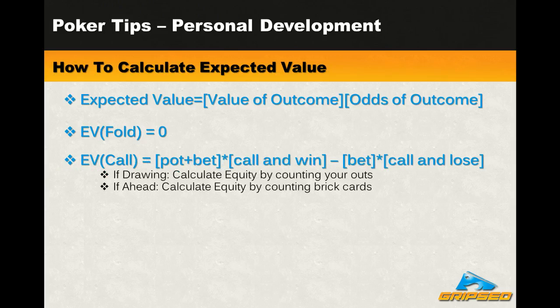Next, we have the EV of calling, which is based on how much you can win — what's in the pot plus the amount you expect to win by calling their bet, so the pot plus their bet, or you can call it total pot. You then combine that with how much you can lose, which is the amount you have to call — the size of their bet. You then multiply these values by their respective odds of them happening, and subtract how much you can win minus how much you can lose.